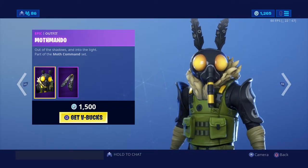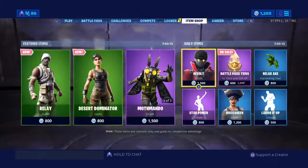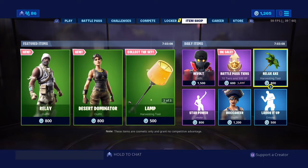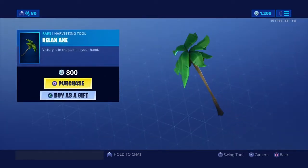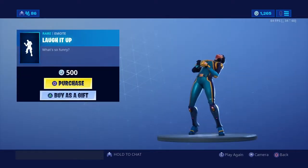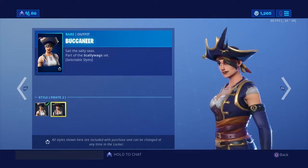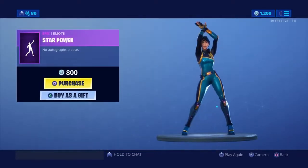Then we have Mothmando with the lamp and the flutter bug glider. We have revolt with the battle pass tiers — I could buy 10 battle pass tiers with 600 V-bucks and get immediately to tier 100. Then we also have the relaxax with the laugh it up emote, and the buccaneer which also has another editable style that I think is better than her first. And then we have star power.